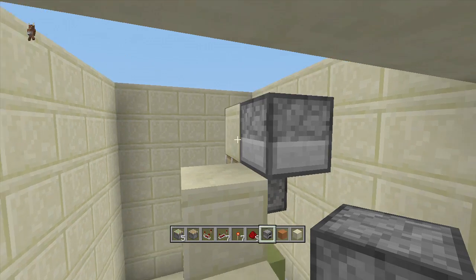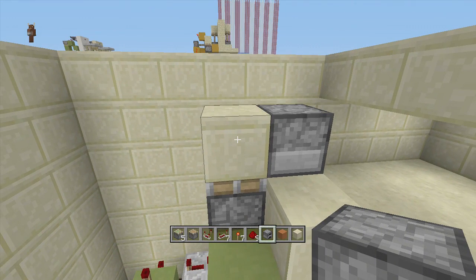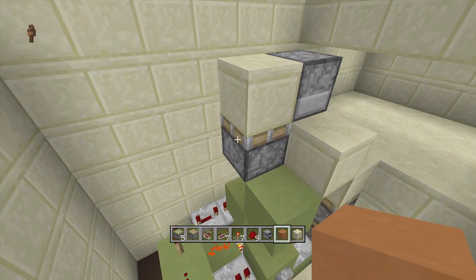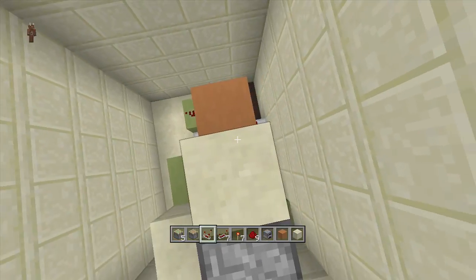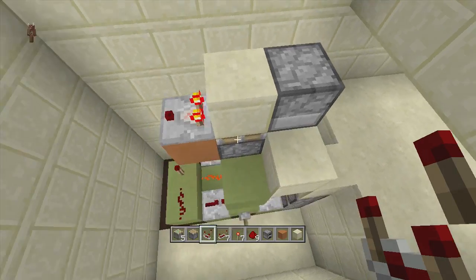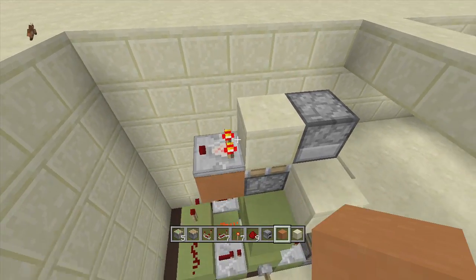Go inside your furnace and place one item inside — you can put whatever you want in here, I usually go with redstone or dirt; dirt is the easiest thing to get. Then right off the side of this piston, go ahead and put a block right here and then put a comparator coming out of the block. This comparator should pick up the signal from your furnace.